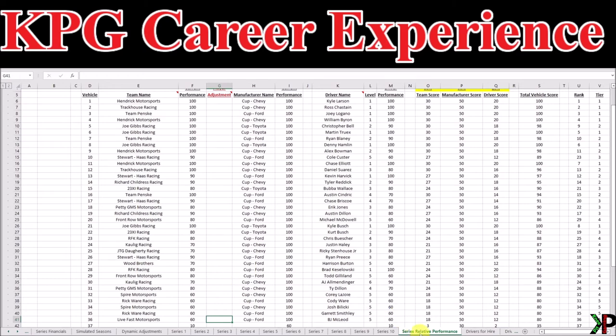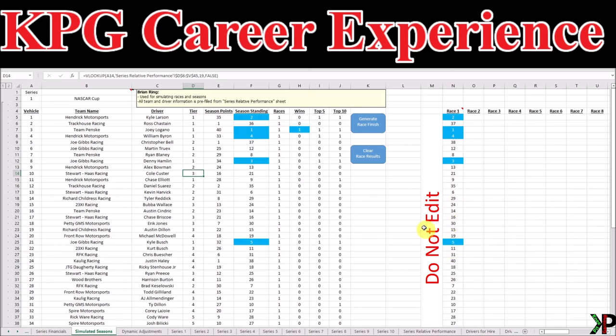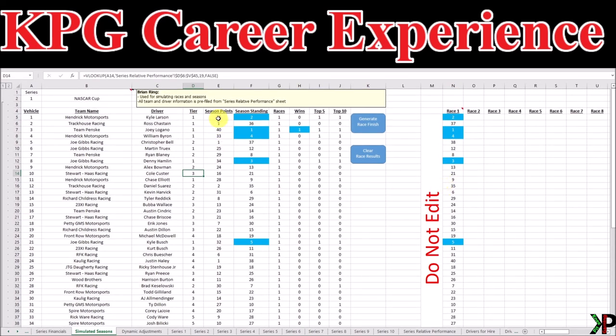Now that we've spent quite a bit of time on the Series Relative Performance, let's head back over to the Simulated Seasons and continue on. Now that we know the tiers for each of the teams and how they are determined, let's talk about generating some race finishes and running a season. The button in column K labeled Generate Race Finish is going to do exactly that. I click the button, it generates a race finish. In blue fill for each cell, you'll see the top five to make them easy to pick out. You can also see our season points starting to fill out, our season standing, number of races, and wins. Joey Logano won race number one.